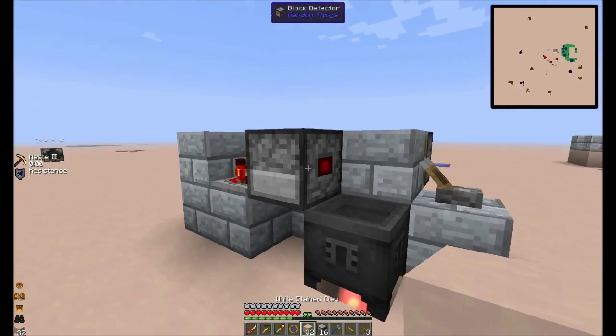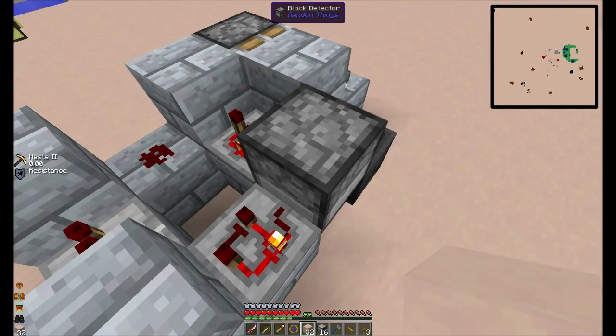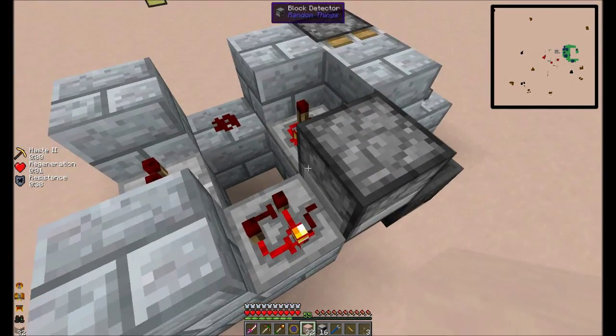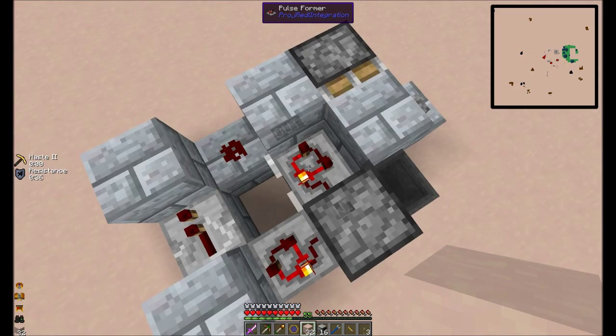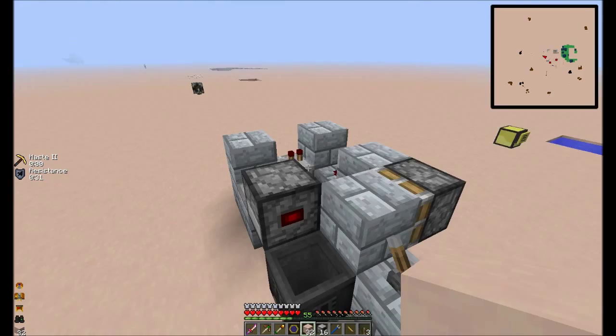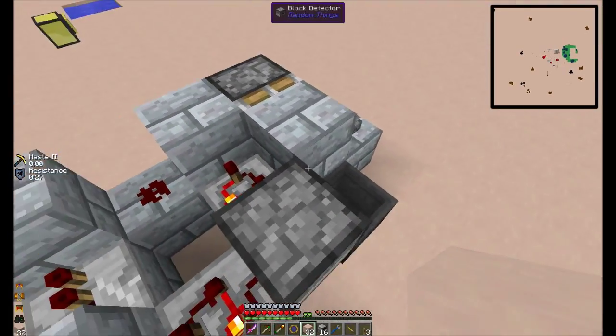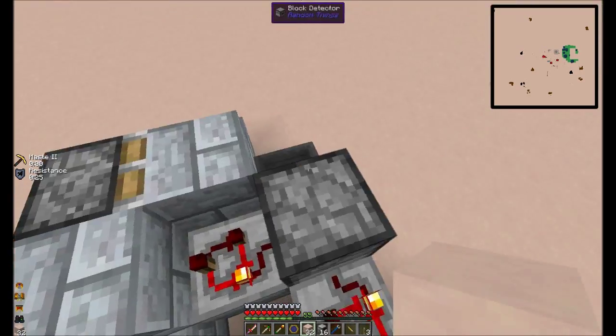So what this does is whenever this detects a block, it will output a redstone signal on all its sides. And so this will put it into a pulse. If it wasn't a pulse, then this thing would just stay here, because it would continuously detect — because this block would be right here — and it would start detecting this instead of the taint. You don't want that.